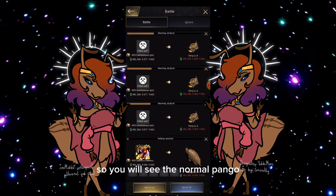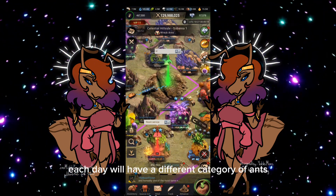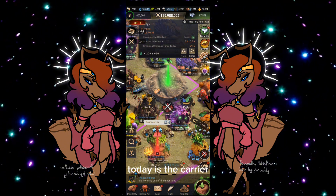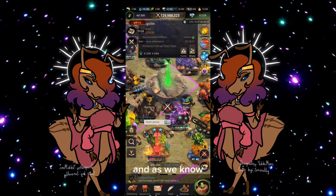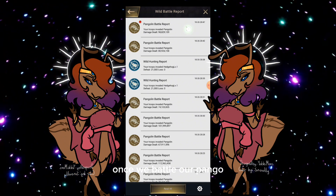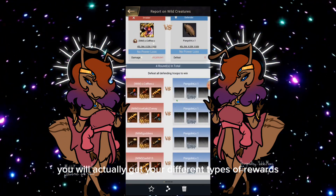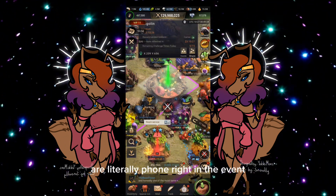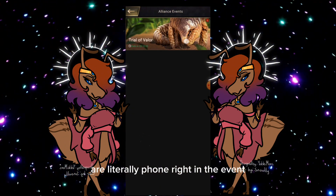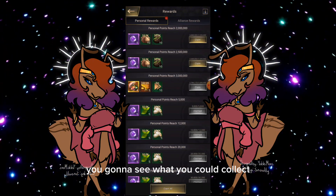You will also see the normal Pango — the Pango is here. As you all know, each day will have a different category of ants; today is the carrier ant. Once you battle your Pango you will actually get your different types of rewards. Your rewards are found right here in the events section, so once you're here you check rewards and see what you can collect.